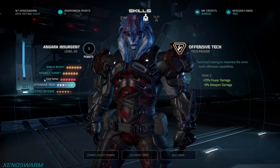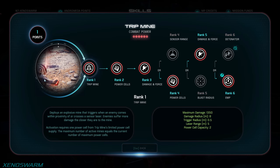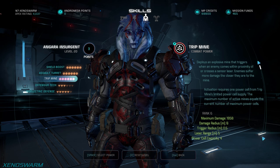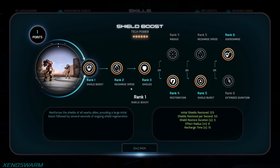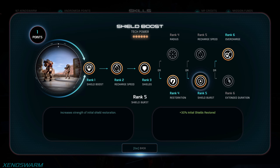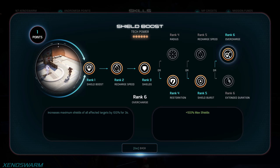For now grab a few ranks in trip mine — pick up extra power cells and increase its force and damage so it actually feels useful. From here I suggest going into the shield boost tree and maxing it out to six ranks. In this tree I recommend taking restoration, shield burst, and overcharge, because they synergize with each other to create a strong defensive panic button.